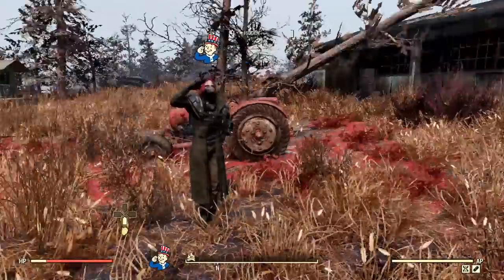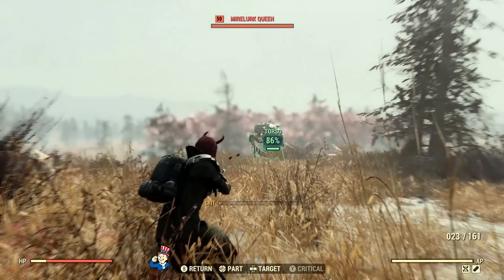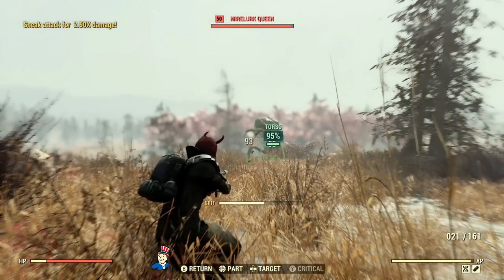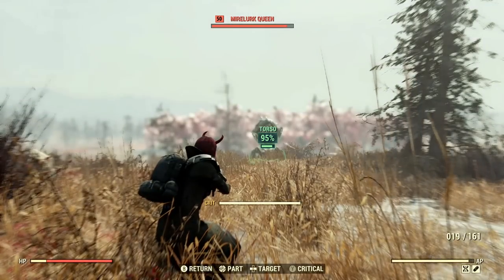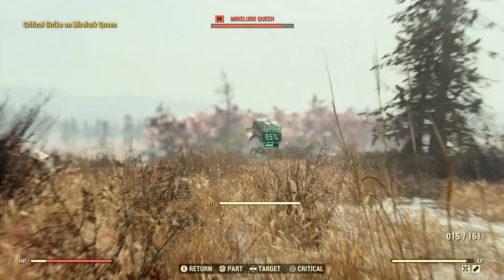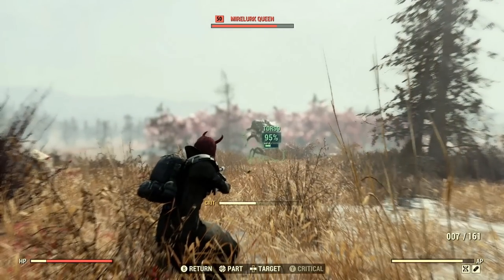G'day guys, this is Tia back with a quick guide on Fallout 76. In this video I'm going to be showing you how to get your build to the point where you can release a critical hit every second shot, which is basically the most frequently you can launch these things — so basically every shot.